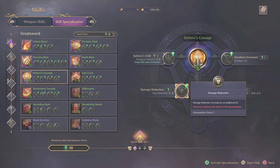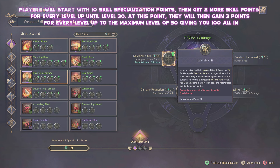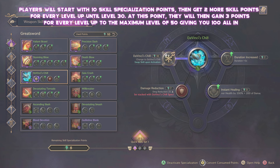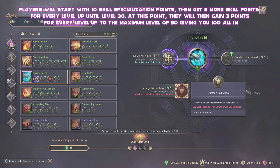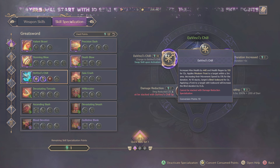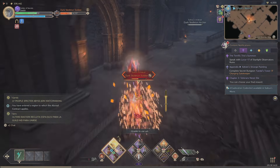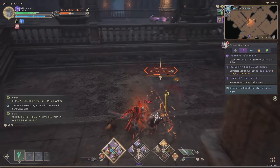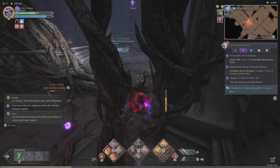As soon as you hit level 15, you'll have 10 skill points available to spend, then two more specialisation points every time you level up until level 30, and then three specialisation points per level up to level 50, giving you an overall tally of 100 specialisation points to spend in total. All of this will help you make an absolutely awesome, fun, and personalised character — especially when you start linking everything together across both weapon slots, making your character more rounded and very powerful overall.